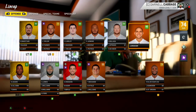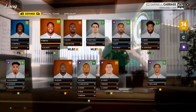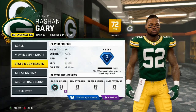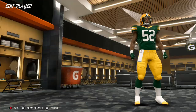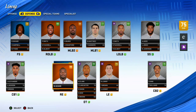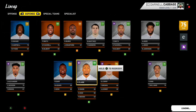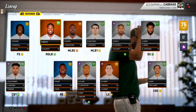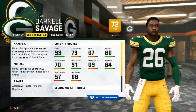I'll probably end up trading Graham and Lewis. Defensively, this team got a ton better — they added two new edge rushers in Preston Smith and Za'Darius Smith. Rashawn Gary is listed as an outside linebacker but I think I'm going to move him to defensive end. Kenny Clark is in the middle — one of the better nose tackles in the NFL, pretty underrated. Darnell Savage is one of the more exciting players from this draft — 93 speed, 91 acceleration, ridiculous range.